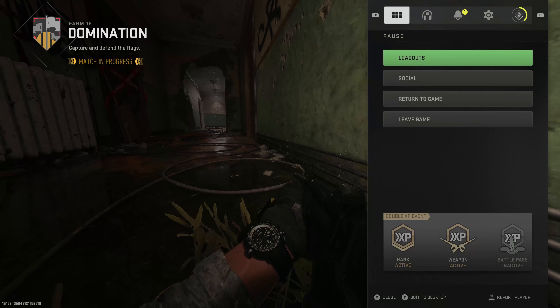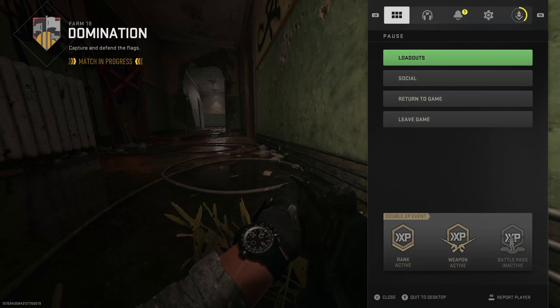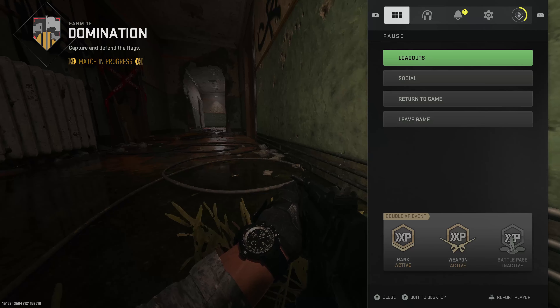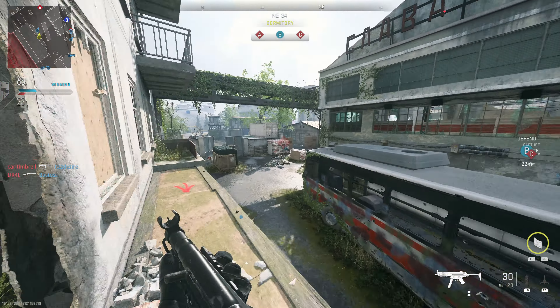Friendly UAV online. We are taking Charlie. Enemy is taking Alpha. Enemy is securing Alpha. We hold all objectives. Keep them secure. Enemy is taking Charlie. Enemy is taking Alpha. The enemy took Alpha. Objective Charlie's compromise state, friendly care package inbound.